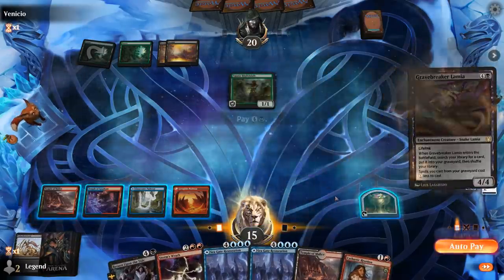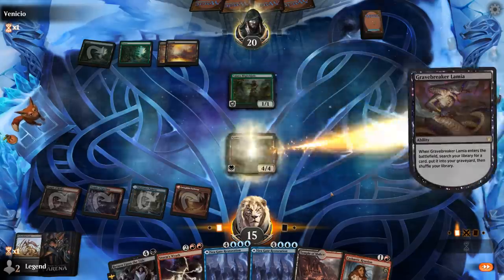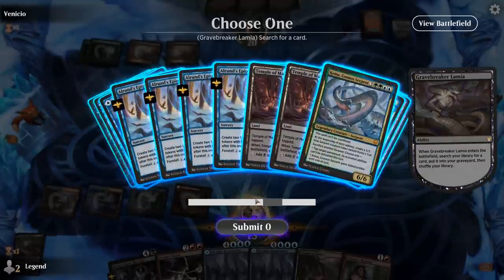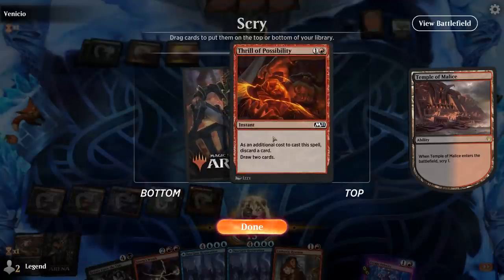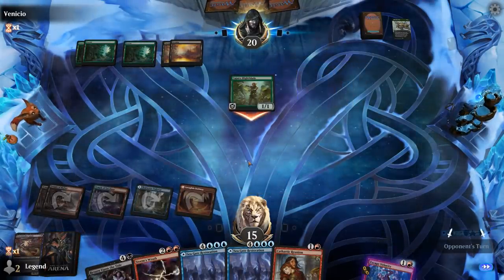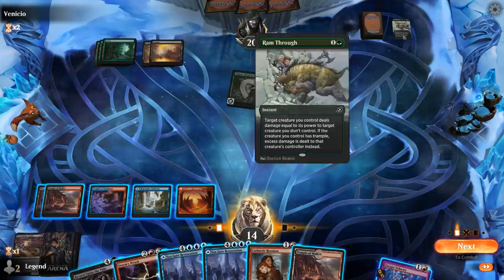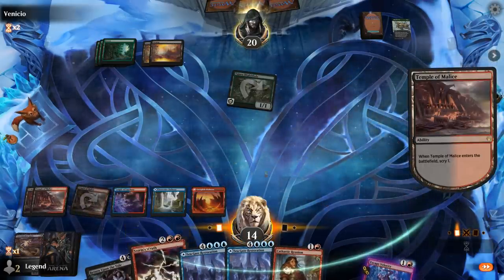I'll go with Lamia and haste, and then we'll have to take it slow. They've got a fight spell here — maybe Ram Through. Let's get our Escape Velocity, don't need Thrill. Next turn we can foretell for 2, and with Restoration we have land 6. We could also Escape Velocity. No real need for Cathartic Reunion, but if the opponent has instant speed removal like Ram Through they can still kill my giant even if we give it haste.